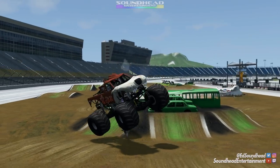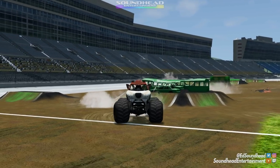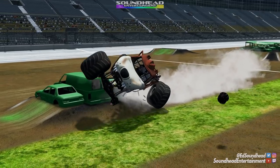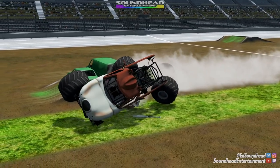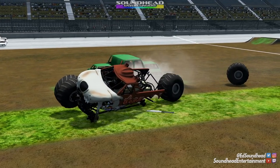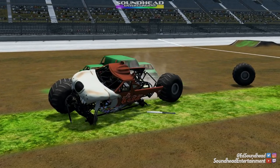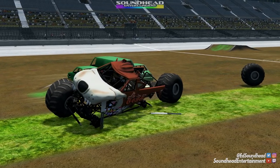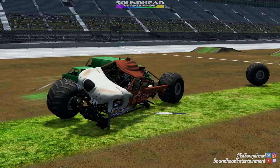Our front suspension looks like it's hanging on by a thread — a shock hanging down there. That camper's ripping us apart at the seams, we're getting annihilated, two wheels just got ripped off. What the hell is going on here? Self-destruct sequence initiated much? What did I just witness?